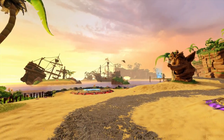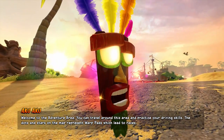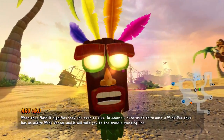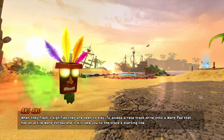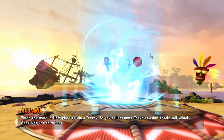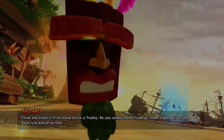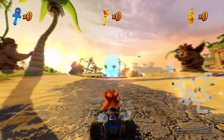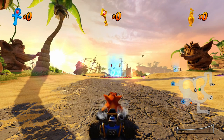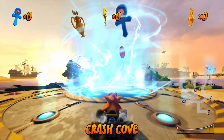Here we are - the first area. Welcome to the Adventure Area. You can travel around this area and practice your driving skills. The dots and stars on the map represent warp pads which lead to races. When they flash, it signifies they are open to play. Drive into a warp pad with an active warp vortex and it will take you to the track's starting line. Finish in first place to win a trophy. As you collect more trophies, other tracks will unlock. We're going to be playing through this entire area 100% - all tracks for trophies, boss fights, CTR tokens, and time trials. One area per episode, starting with Crash Cove.